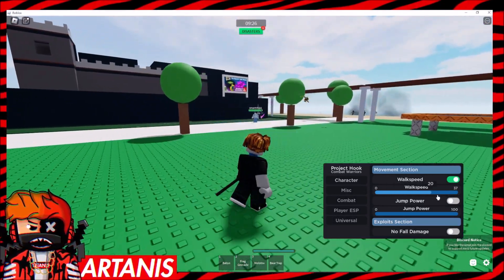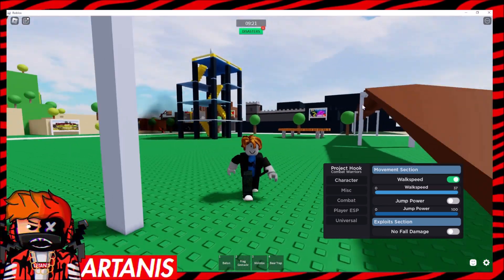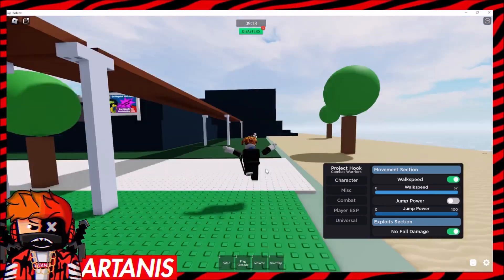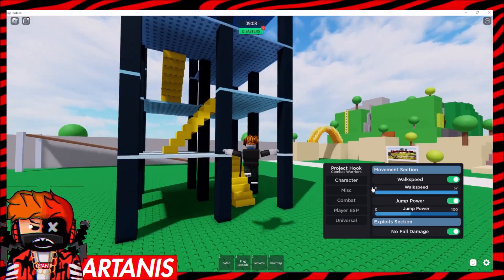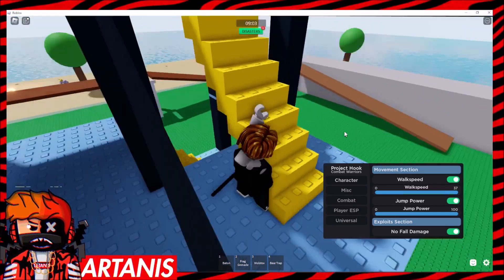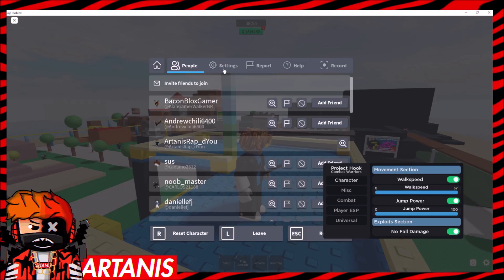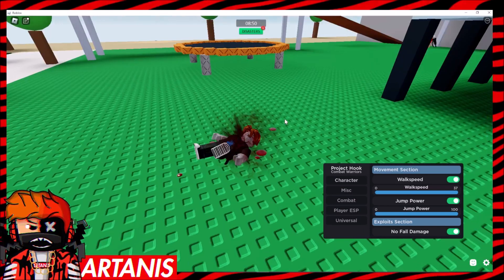What you're going to want to do is run this here — as you can see it gives us more walk speed. I'm not quite sure why we're lagging right now but we're getting some mad FPS drops from this game. We're going to do no fall damage, so when you jump off something high you don't take damage. Let me just max the jump power — go right up here. Oh god, I'm way too fast. I'm also lagging really hard, let me turn down the graphics. Nope, Roblox is still lagging.